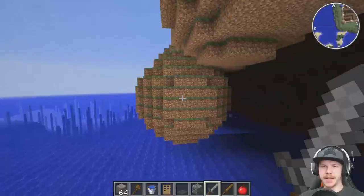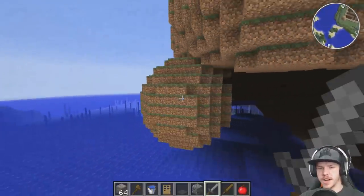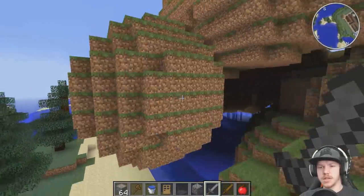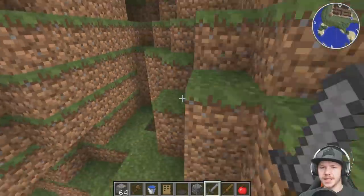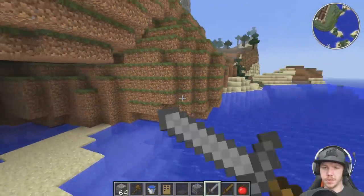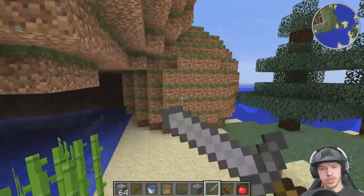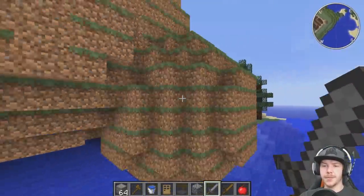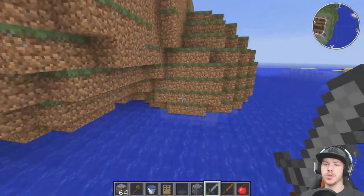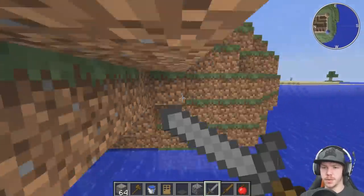Doing it by hand, you get a lot more control. You're able to make the shapes a lot less smooth, a lot quicker in some cases. But I think especially towards the bottom we can use the smoothing tool. Towards the top, we really can't, because we'll hit the castle, we'll smooth into the castle, and cause all kinds of problems that I don't want to be dealing with.